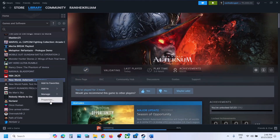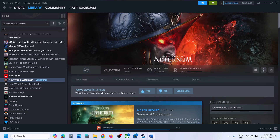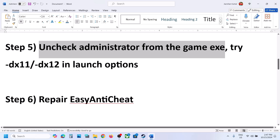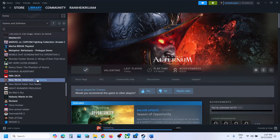Still not working — you can remove this launch option and follow the next step. The next step is to repair Easy Anti-Cheat. Go to Steam, make a right click on the game, select Manage, and click on Browse Local Files.